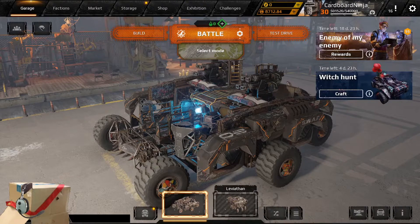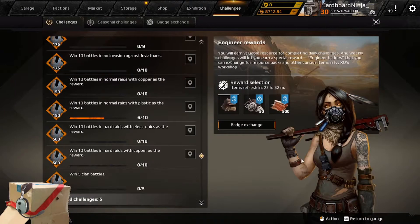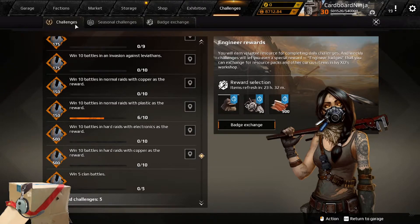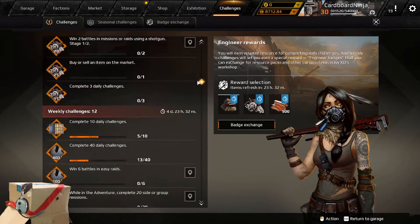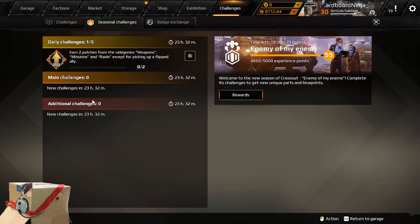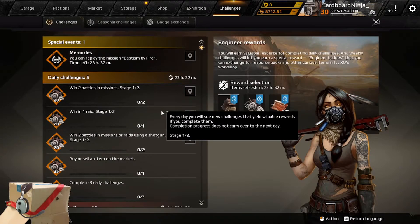The challenge system is activated by the small exclamation point in the upper right-hand corner. Now, this is going to look very daunting because of the fact that there is a significant sum of challenges available to players in this game. There are challenges that are daily, found at the top; weekly; seasonal dailies; seasonal weeklies; and, of course, other challenges that can appear from time to time.